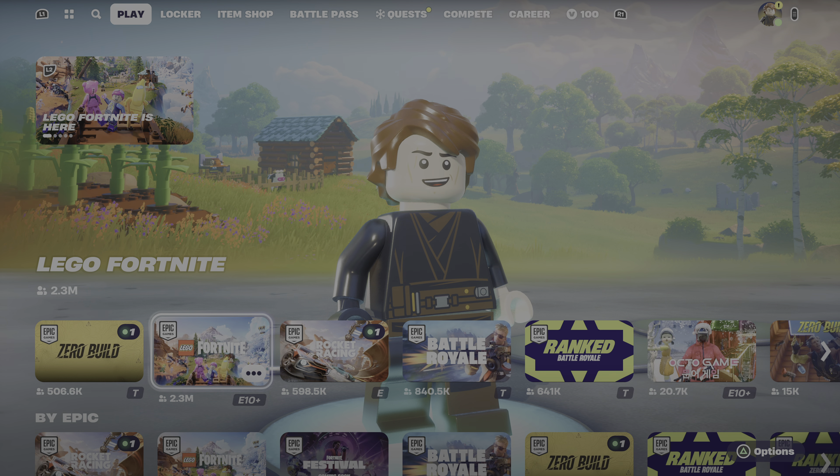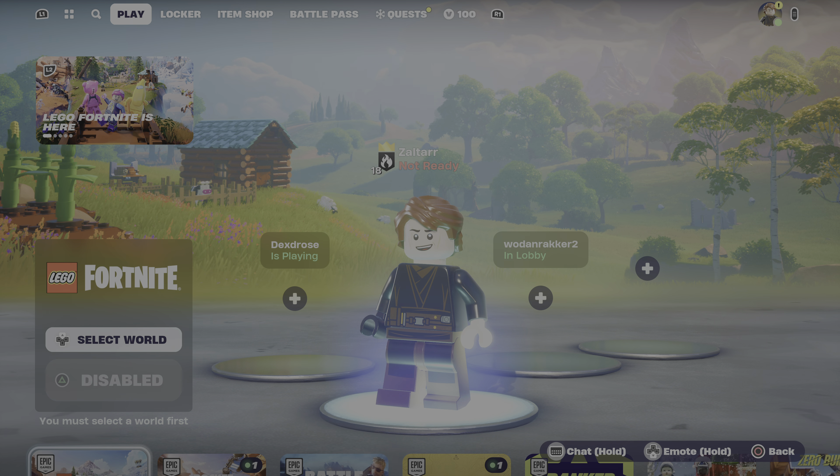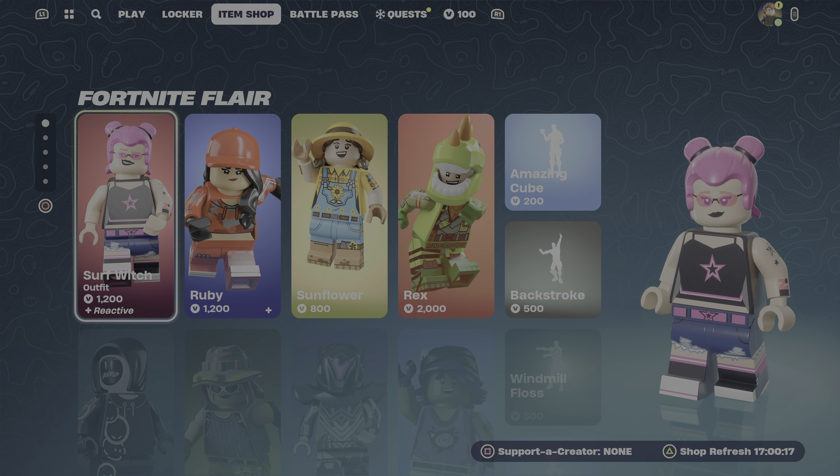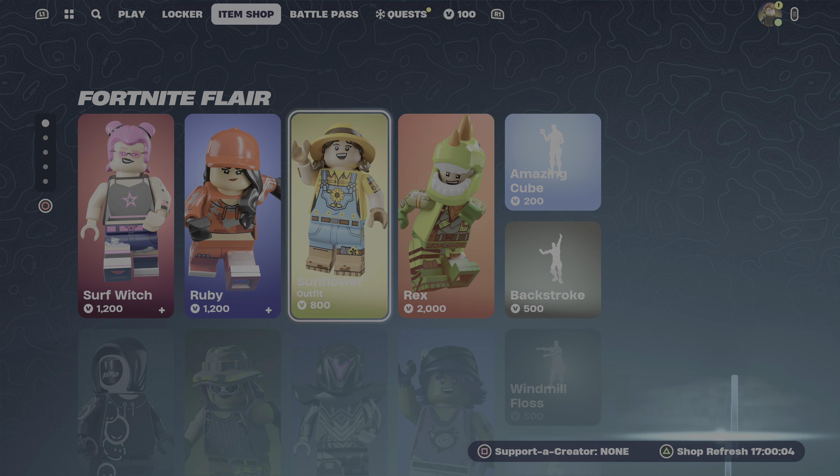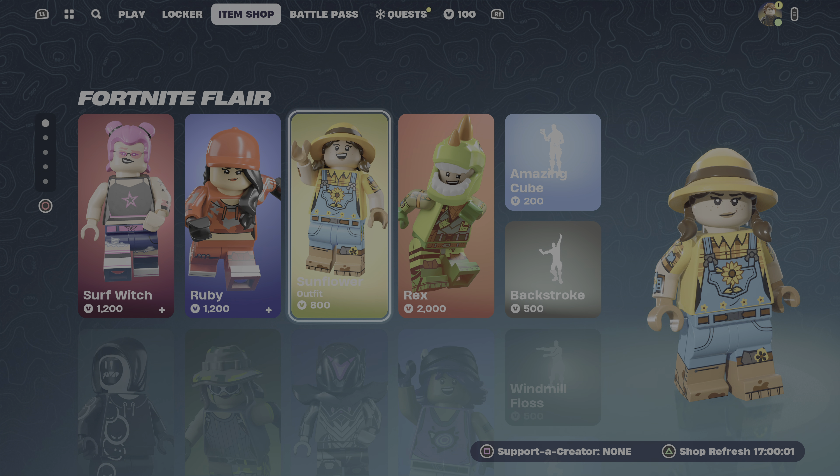Okay, so the Lego shop has Surf Witch, which was in the regular item shop too, and Ruby. So some of these will be different. Sunflower — I'm guessing that's a new skin? No, okay, so that's an old skin. I didn't see Sunflower in the regular item shop. So the two item shops will be different — we confirmed it on day two that they will be different. We also have Rex, different emotes. It's kind of cool — it's just a Lego cube at that point. So I guess daily we'll have to check both shops.